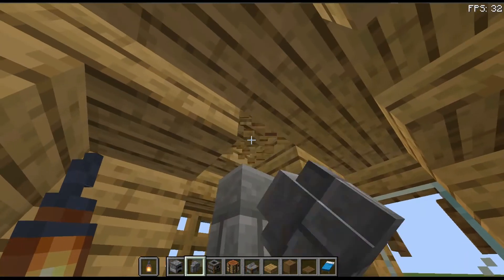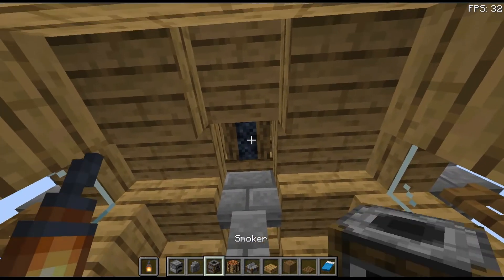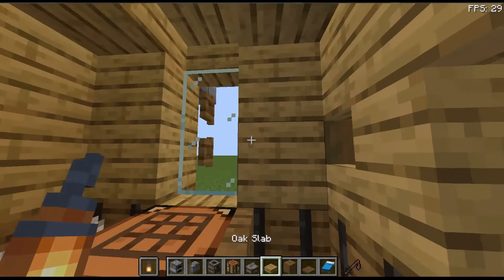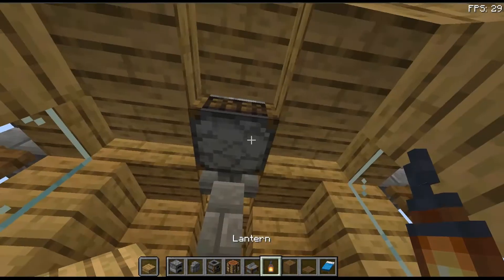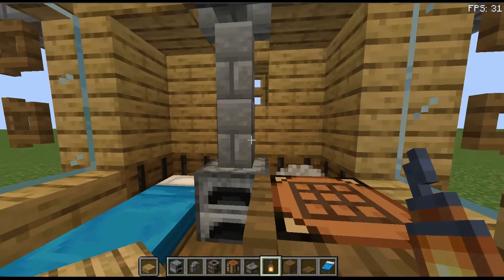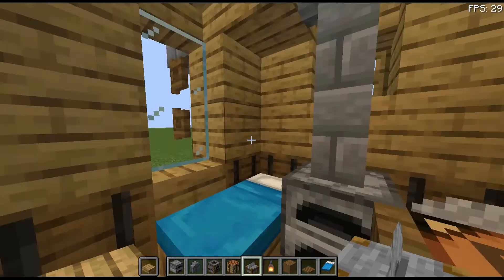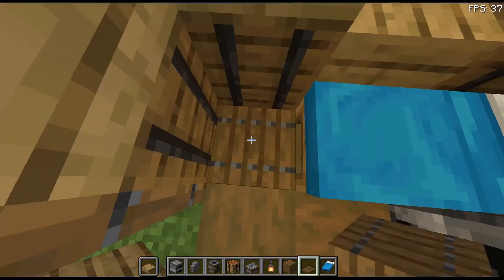Break this slab and place one there. Break this slab as well and place a smoker straight underneath so it just looks like a chimney. Now because it gets a bit dark in here, place a lantern just there to light up the room a bit more. This is the room - you can put some paintings on the side or anything you want. You can also take out that and put a trapdoor there, and it just goes down to wherever you want it to go.